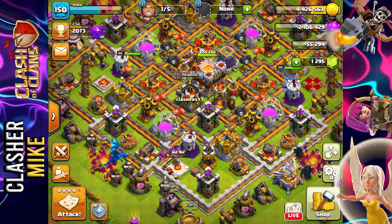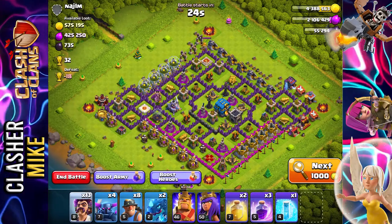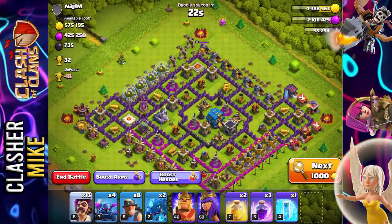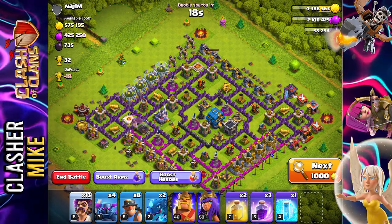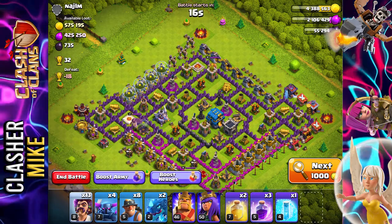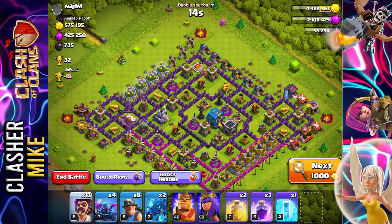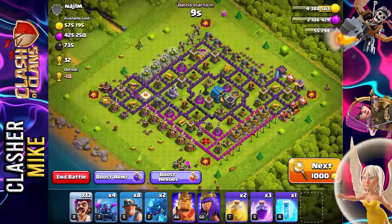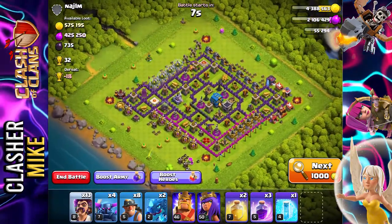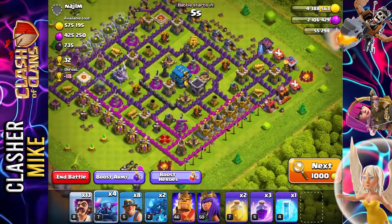Since there are no major upgrades to show today, I figured we'd go ahead and do a couple of attacks. Jumping into the first match — look at this loot: practically a million total gold, elixir, and dark elixir. Actually just over a million. Let's hop right into it — I think I can three-star this base if I play it right.